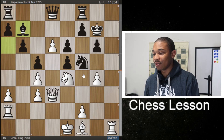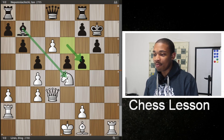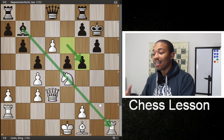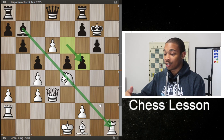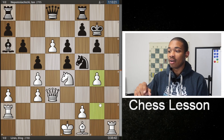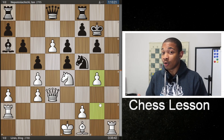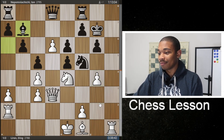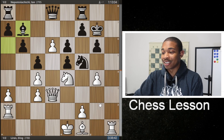After Bishop to B7 — realize that if G takes on F5, E takes on F5, that bishop is pinning that knight on the long A8 to H1 diagonal. That's why that knight cannot move and is going to be recaptured. Bishop B7 was actually the best move in the position. If Jan Nepo had played any other move, that could have been an advantage for white — though he blunders anyway, and you'll see why Ding Liren messed up really badly.